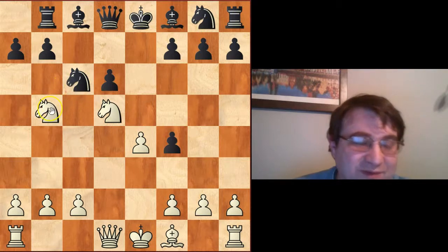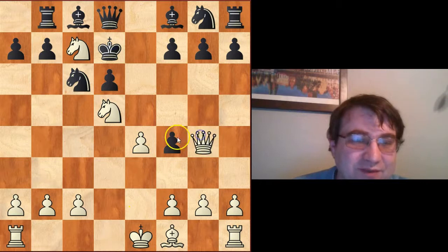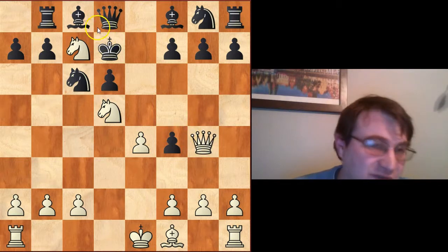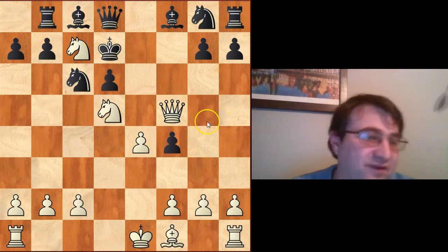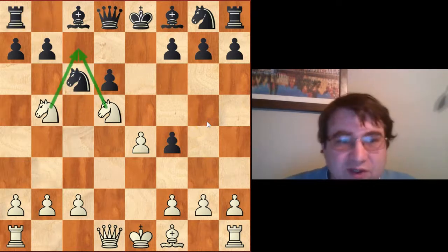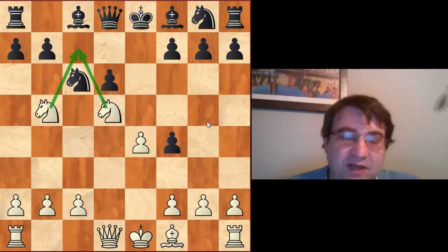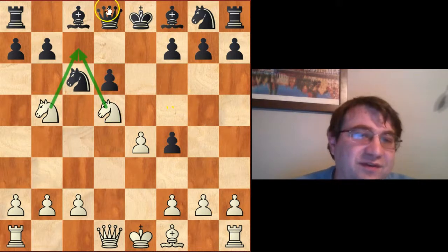That would be a terrible mistake because black would immediately lose to mate in two. You would give check and then the best thing to do would be the sack of the queen, because after f5 Qxf5 this is simply checkmate and the game would be over.